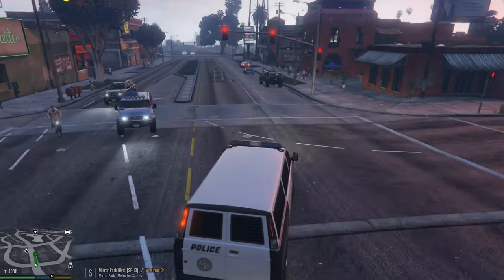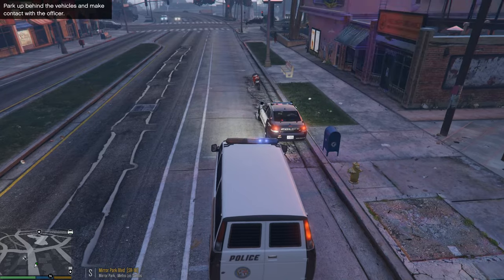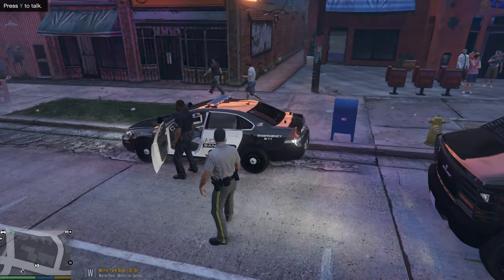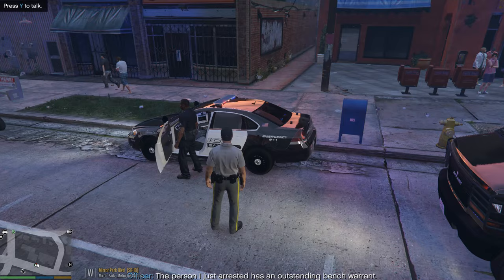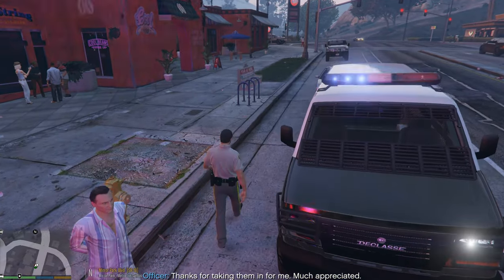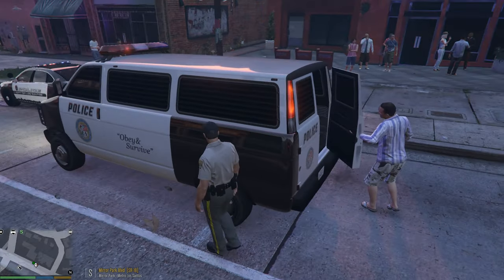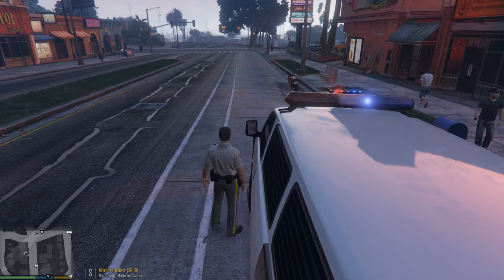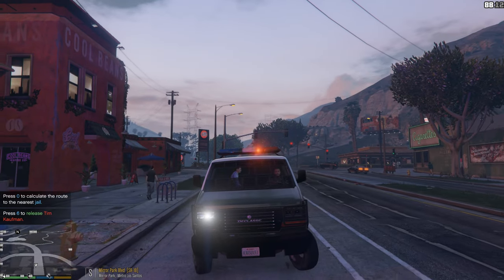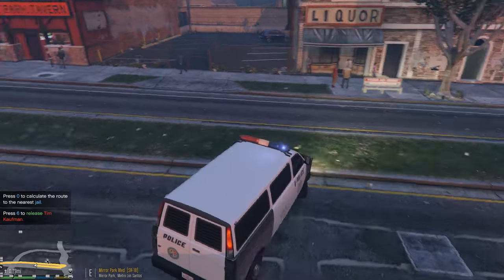We're gonna whip back around this way — I know it's not very realistic, but here we go. We'll just pull in about right here. Let's see what this officer has to say. Okay, this person has basically an outstanding bench warrant. We're gonna be taking him into jail as well. All right, get back in there. Yeah, he's in the back there — you can see him sitting in the back looking all pathetic. So we'll turn back around and head to the jail.